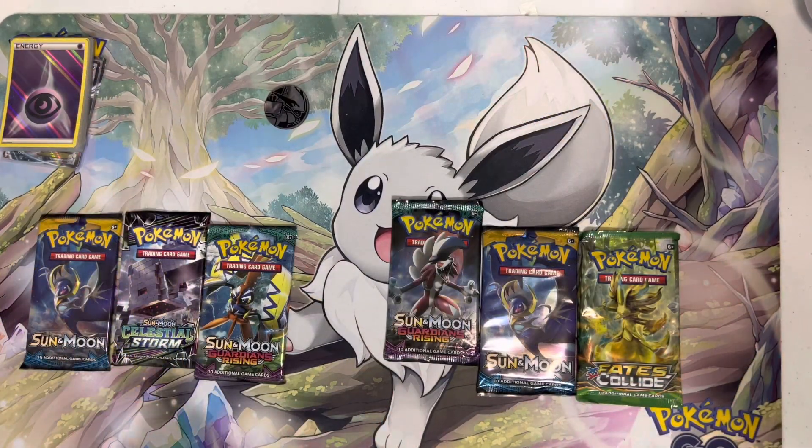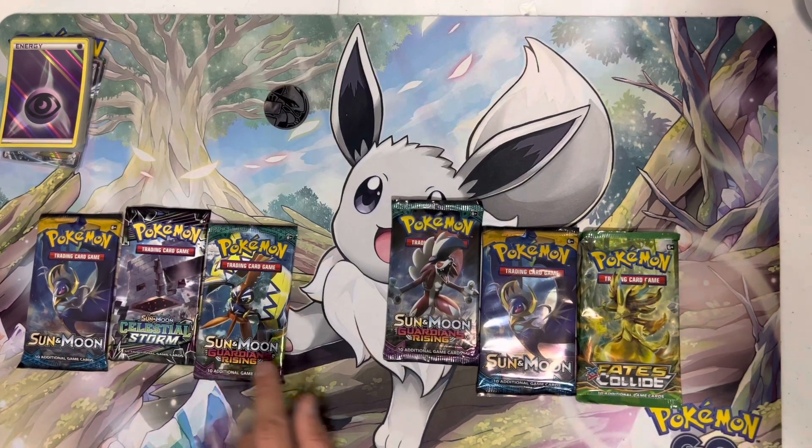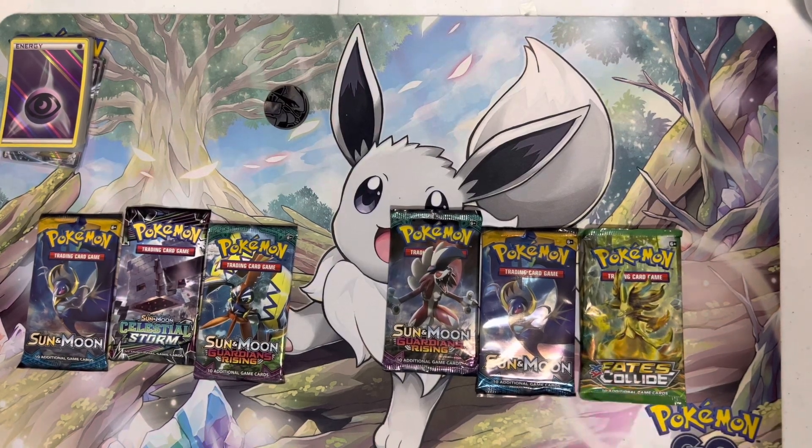So here are our lineups. Luce is going to open one base set, one Celestial Storm, and one Guardian Rising. I'm going to do one Guardian Rising, one base set, and the XY Fates Collide — I'm going to keep that one for last.